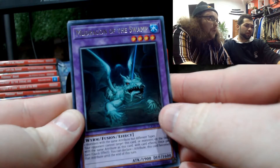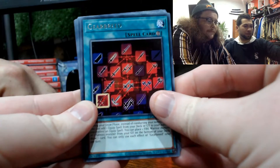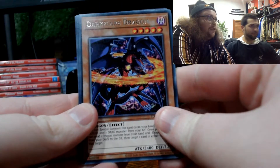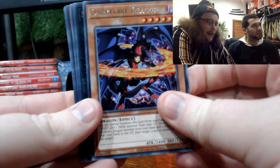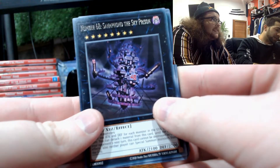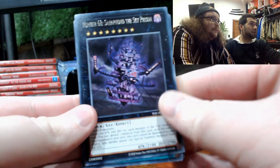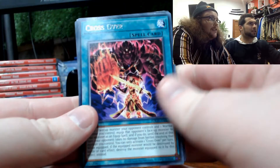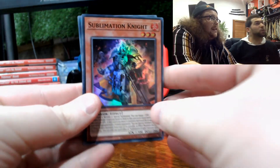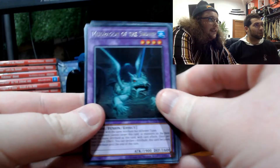Mud Dragon of the Swamp — I love the artwork on that. We've got Gear Breed. Code Generator — generating codes. Dark Flare Dragon — oh, that's a new one. I've seen a lot of dragons in this pack. Number 68. Sanathorned — The Sky Prison — that's kind of dope. I like the black card. Sublimation Knight. And back to the old Mud Dragon.